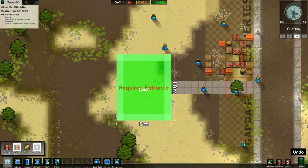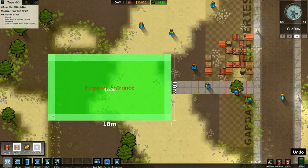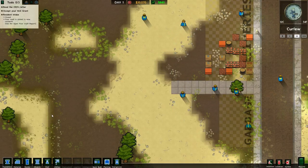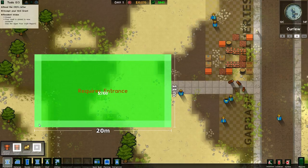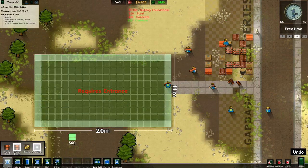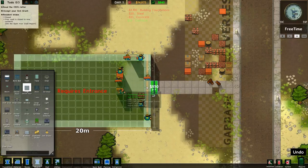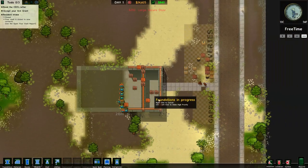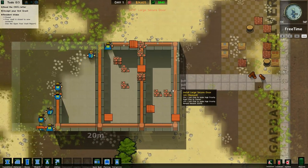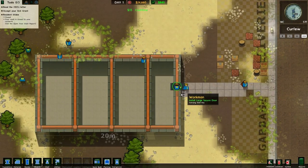Let's start with just a basic center here. Let's spend a lot of money. Let's do a basic detention center. Let's do it 11 by 20. We'll need the doors - these names are a bit different. We'll start with a large secure door, which is basically a large jail door. And I think we'll start with a couple of offices and our reception in here.